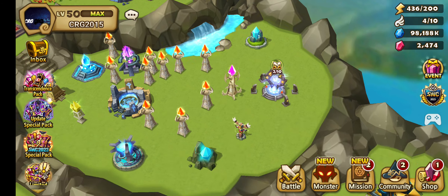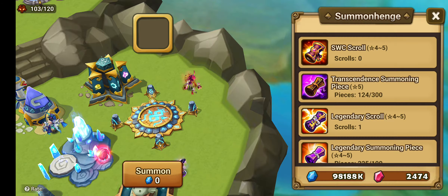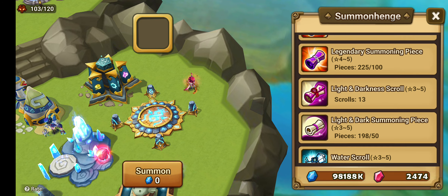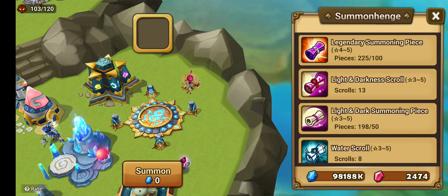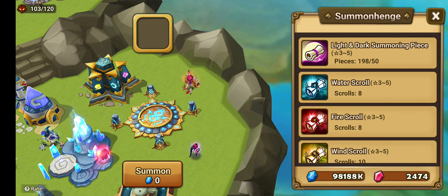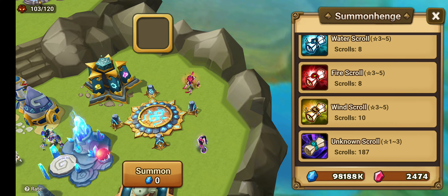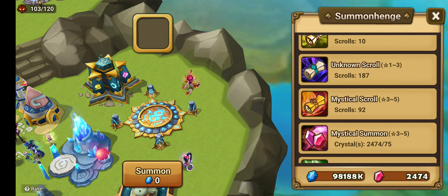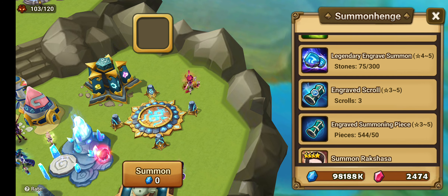Right now I'm still saving my scrolls — quite a lot. Not that much: one legendary, two, three legendary — we have almost four. 17 LD, eight water, eight fire, 10 wind, 92 mystical scrolls. And these ones we are also saving.